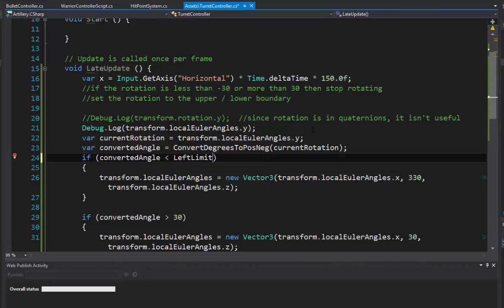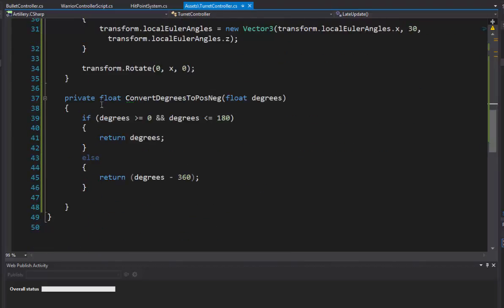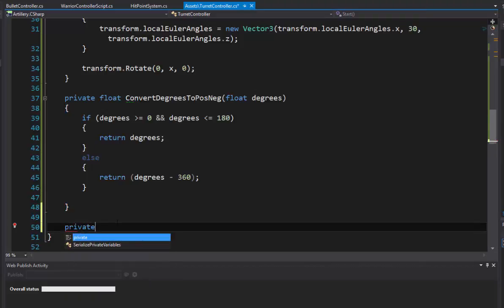Now we need to go down and change these so they're no longer magic numbers. We'll replace negative 30 with leftLimit and positive 30 with rightLimit. But what about the 330? We can't use leftLimit there because it won't understand negative 30 in terms of a Euler angle. So the right thing to do is make the inverse of the ConvertDegreesToPosNeg function we created. I'll call this one ConvertPosNegToCircle — it takes a float called degrees and does the opposite conversion.